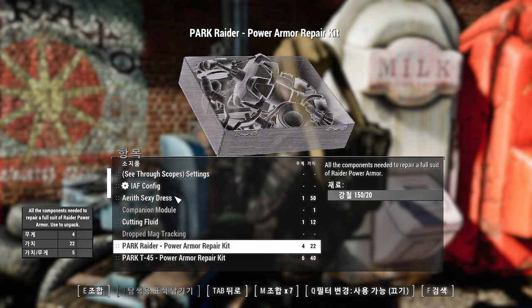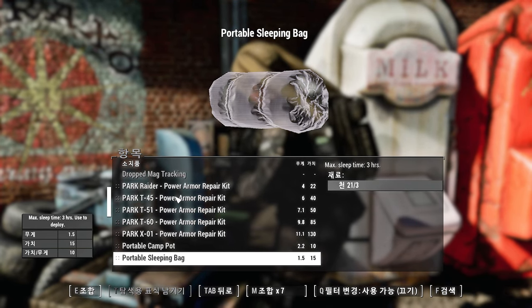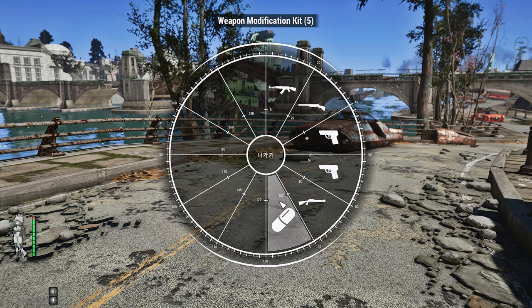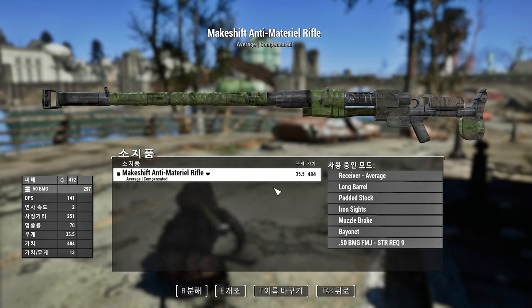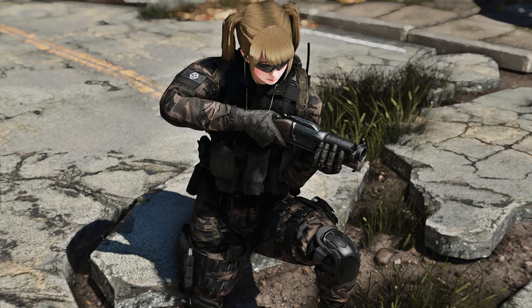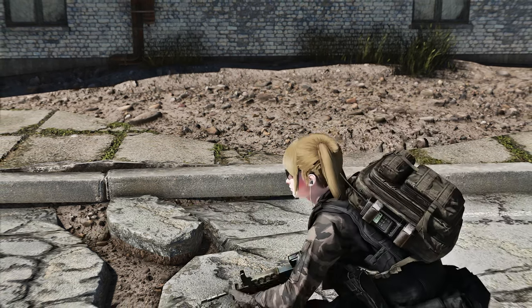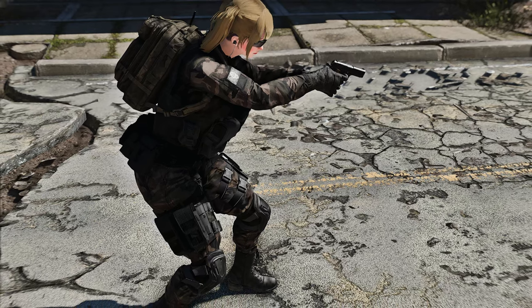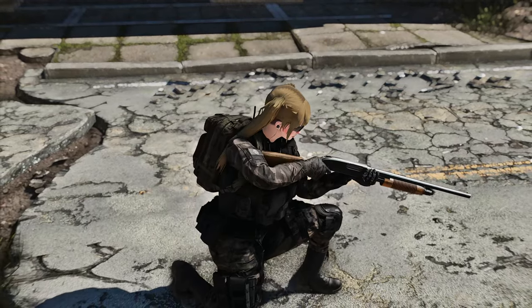The ammo crafting system, inspired by Fallout New Vegas, introduces crafting involving casings, primers, powder, and more, enhancing the sense of realism. A weapon modification kit enables on-the-fly weapon modifications using pre-built mods. These mods comprehensively overhaul the game, elevating every aspect of your experience. Antistar's visionary creations redefine the possibilities within Fallout 4, resulting in an immersive journey that goes beyond imagination.